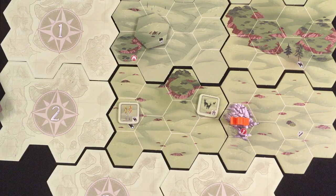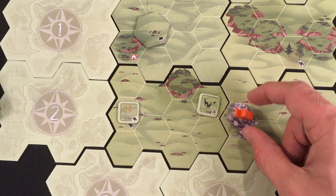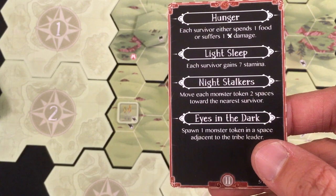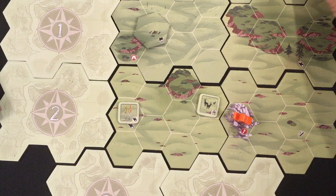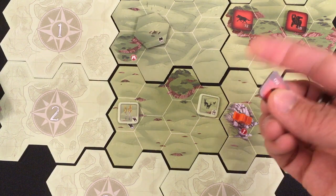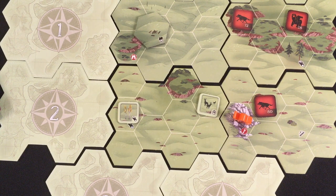I move with my last stamina and set myself up. No reason to move further — if a monster spawns next to me I'll be able to run. Night card: 'Hunger' — I still have one real food before I start eating berries. I gain seven stamina to eight. Monsters move toward me, and I get a new monster adjacent to me — good thing I didn't move. The bear is right there, a wolf right there, and another wolf spawns nearby. Three monsters closing in.